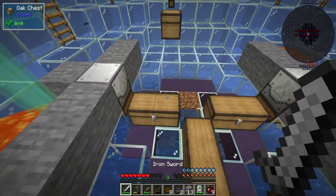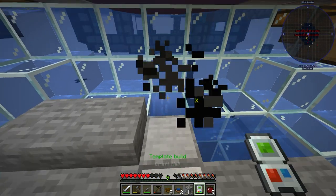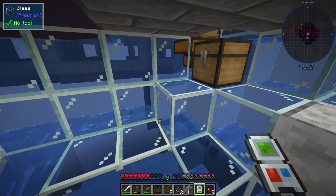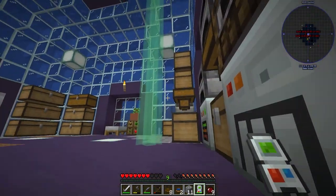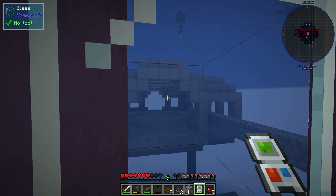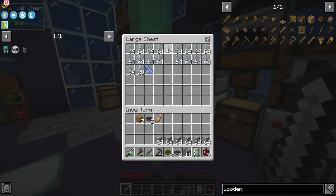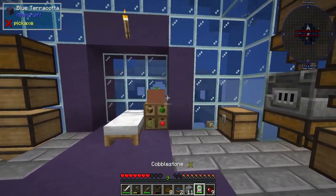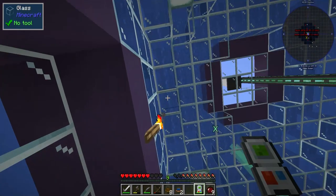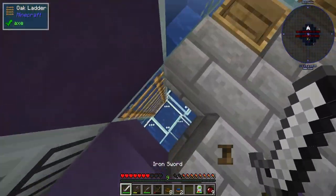Now we grab a whole bunch of these guys and we click — and it just built it! Oh my goodness! Ladies and gentlemen, the dolphin loves it, he approves it. Let's grab some glass. That looks a little wonky — alright, grab it. The glass has been put in.